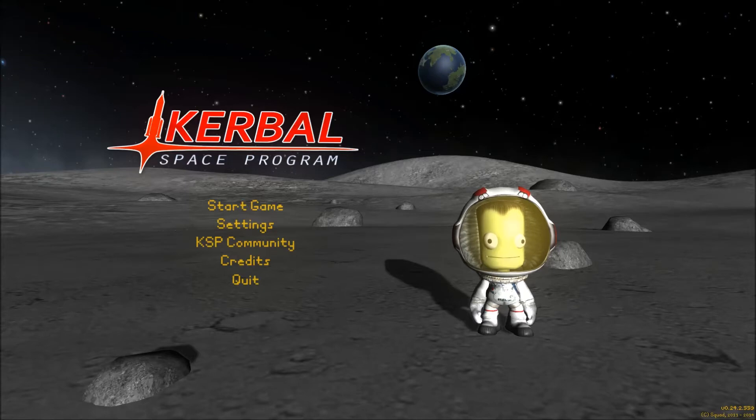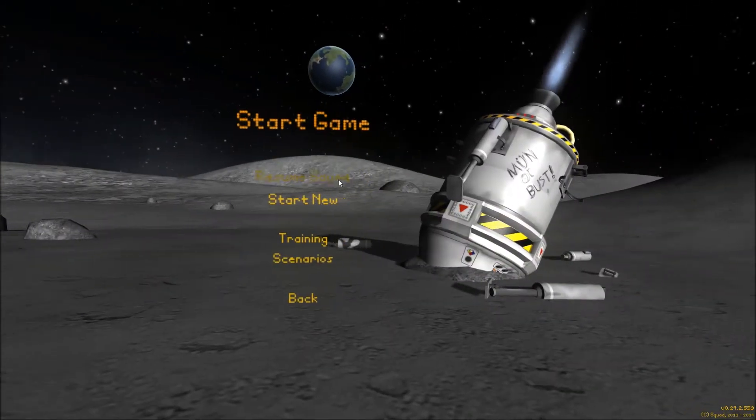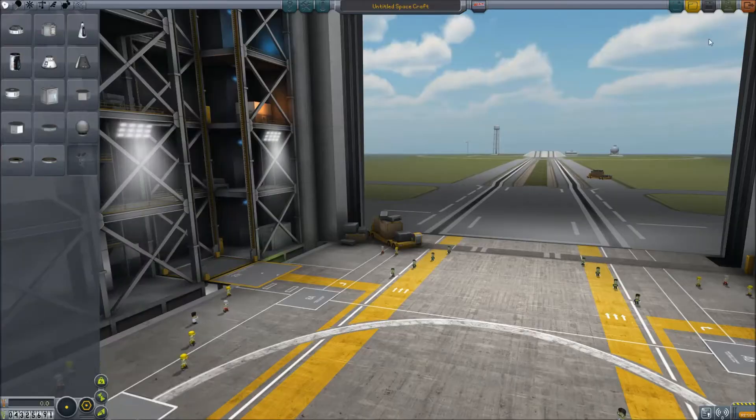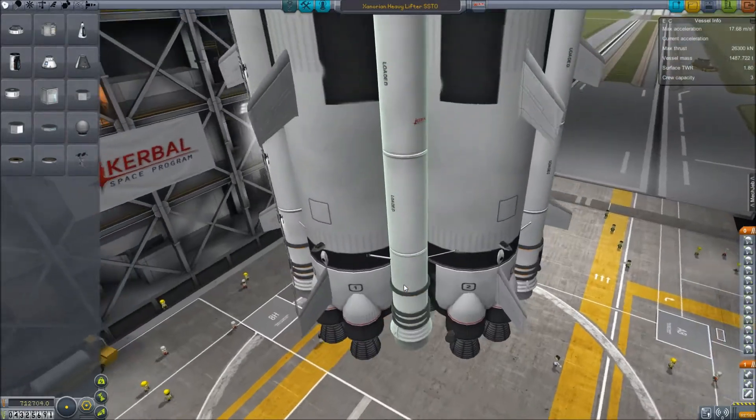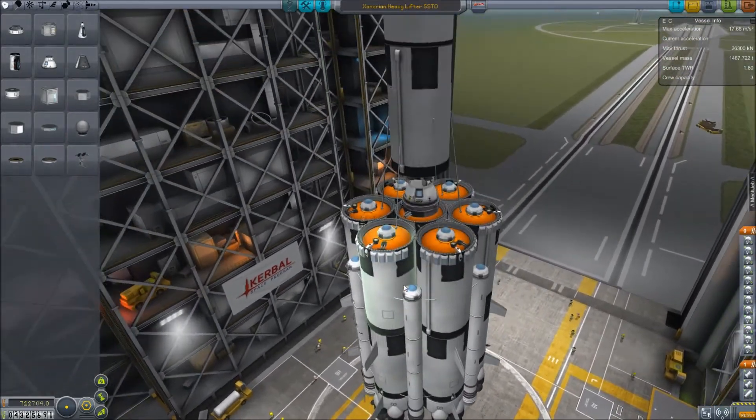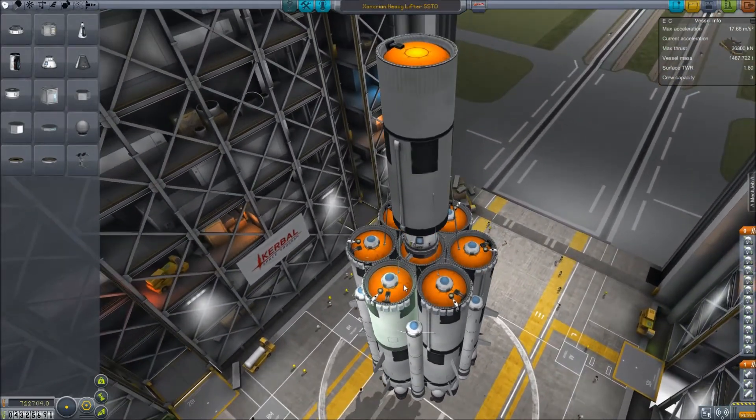The only mod I use is MechJeb, because even though I can fly it without it, sometimes I just want to build things in space and not have to fly every part manually. It makes an all-stock single-stage rocket with a 215 part count, not including cargo.